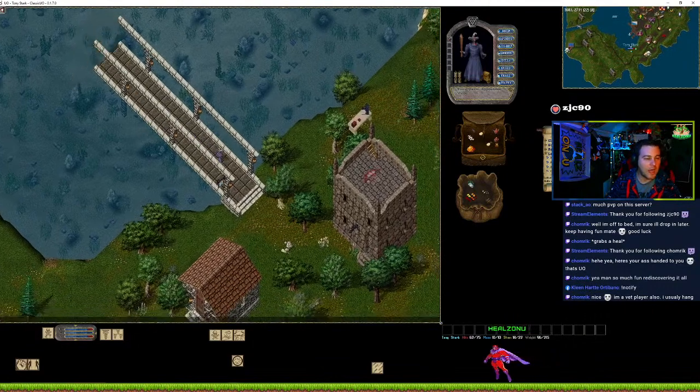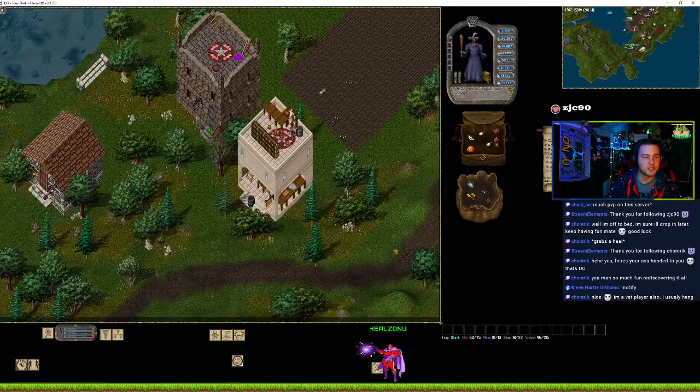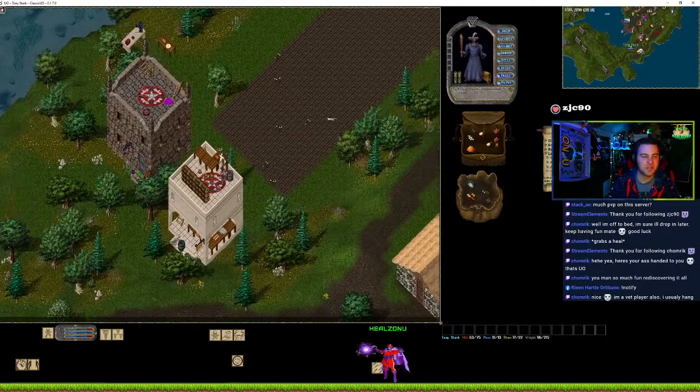So this is Oklo Island itself. As I was saying earlier, as a new player what you'd want to do is start off by running south and just picking cotton.